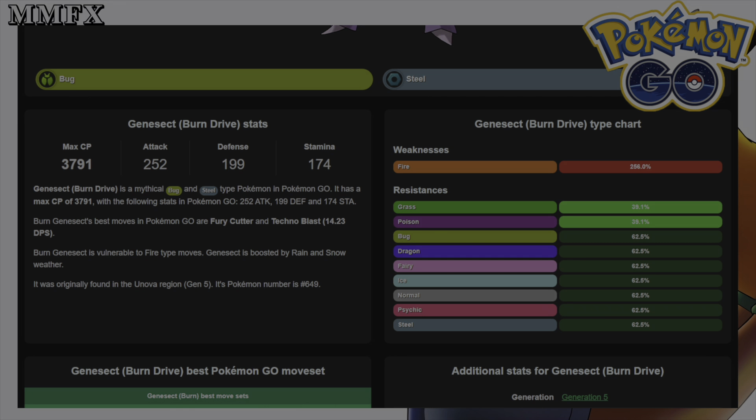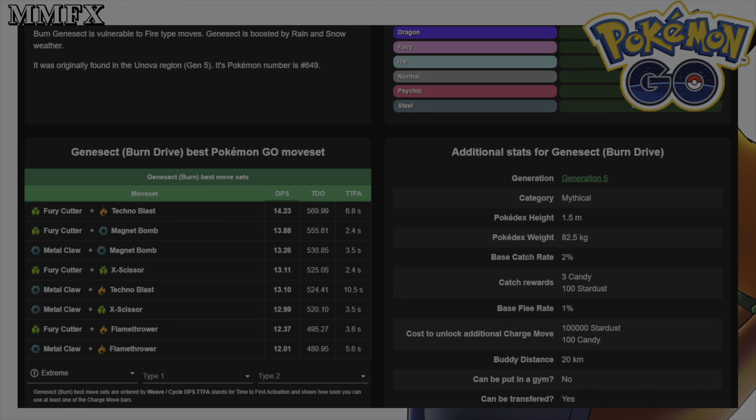This Pokemon has a diverse move pool with Techno Blast being able to be changed depending on the Drive you caught Genesect with. As of next week it is the Burn Drive, so it's the fire type move, and this gives it a lot of play in PvP because no one knows what you're bringing in. You have Fury Cutter and Metal Claw as fast moves, and for charge moves you have Techno Blast, Magnet Bomb, X-Scissor, and Flamethrower.